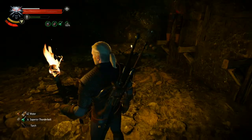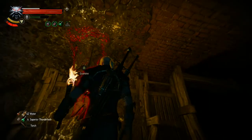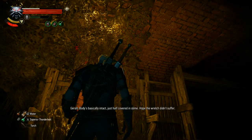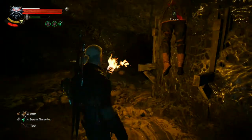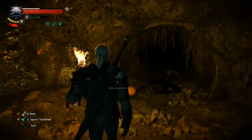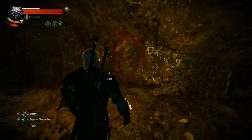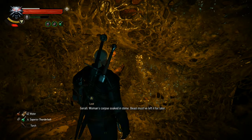Alright, we've killed a few Drowners. Before we go deeper, let's check this area — bodies basically intact, just half covered in slime. Hope the wretch didn't suffer. Let's look around here and make sure we get all the things. There's another torch, a little passageway, and some letters. There's a woman's corpse soaked in slime — the beast must have left it for later.